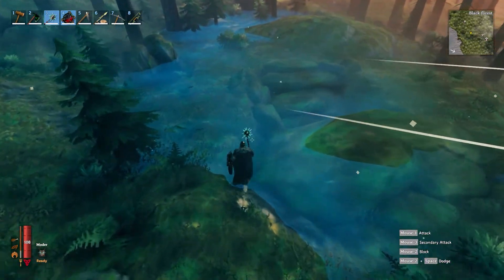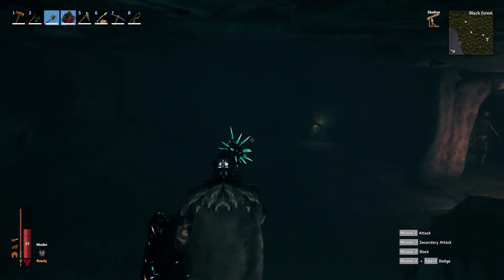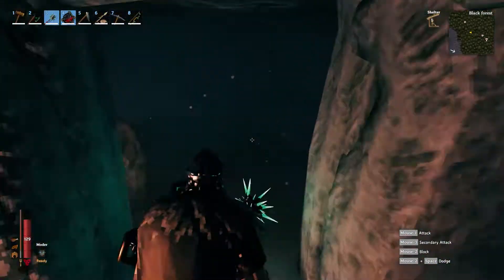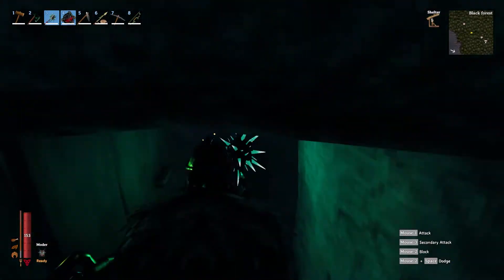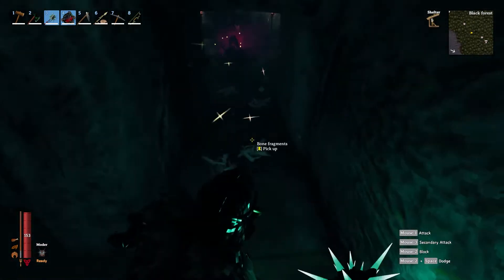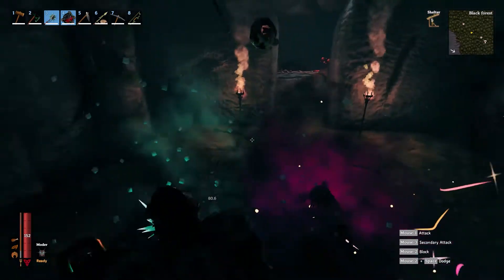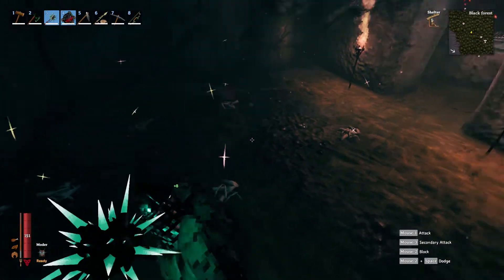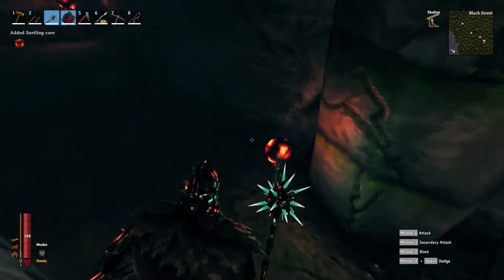The skeletons also invited me to their house — this is a burial chamber called 'Burial Chambers,' and they didn't expect me to come greet them. There are a couple of items here, and the main thing we're looking for is surtling cores, found in the main room. You can also find a lot of bone fragments here. If you find purple glowing stuff, wait for skeletons to spawn and collect all those bone fragments.